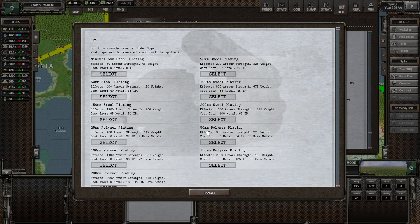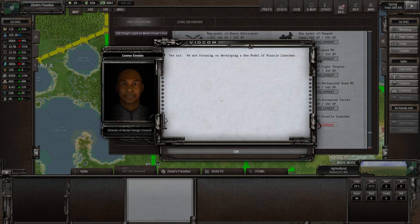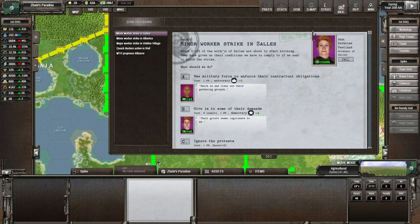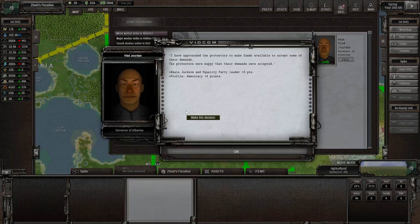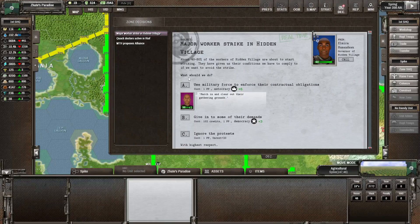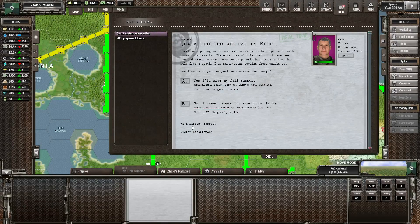For plating, it can probably be 25mm - I don't expect them to be in frontline as much. And maybe a Double Diesel Engine; I don't think it needs too heavy of an engine. There might be a Worker Strike in Celeste - that's not too bad, we'll give in to some of their demands. I don't want to risk looting people right now in some of those areas. Also a Worker Strike in Hidden Village - sure.